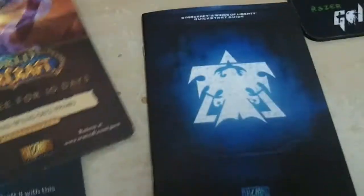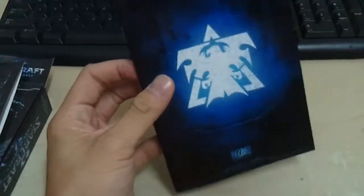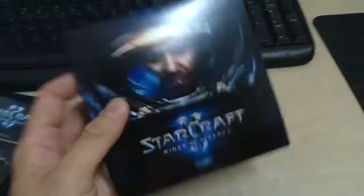Did I miss something? It's like a small booklet or something. Oh my god — let me have a quick browse through. There's no explanation on units. Come on, man — we paid like 200 plus for this. They not only cut down on material, they also cut down on packaging. Damn.